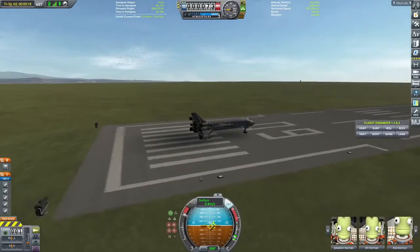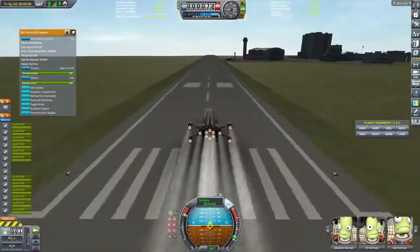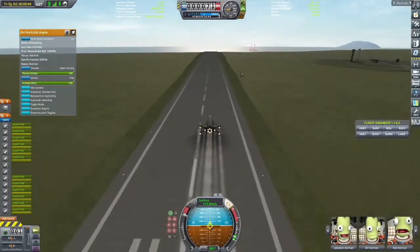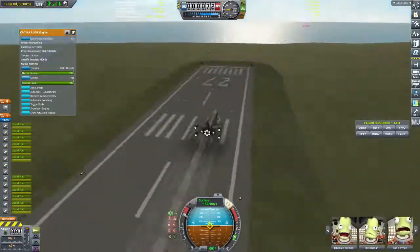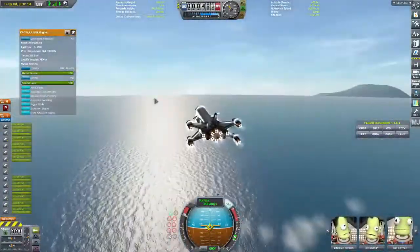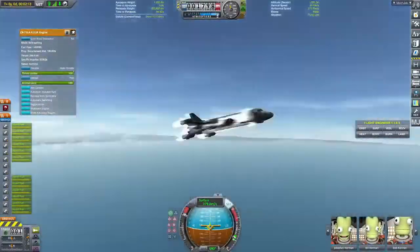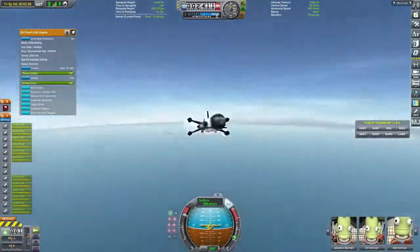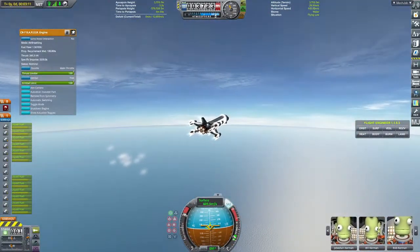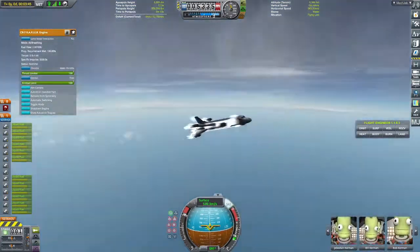Hello everyone, welcome back to another Curb a Space Program episode. You can't hear the sound of the video because it sounded like a cat being choked to death multiple times. As you already know — because you clicked on the video, read the title, and looked at the thumbnail — I'll be launching a space station only using SSTOs.